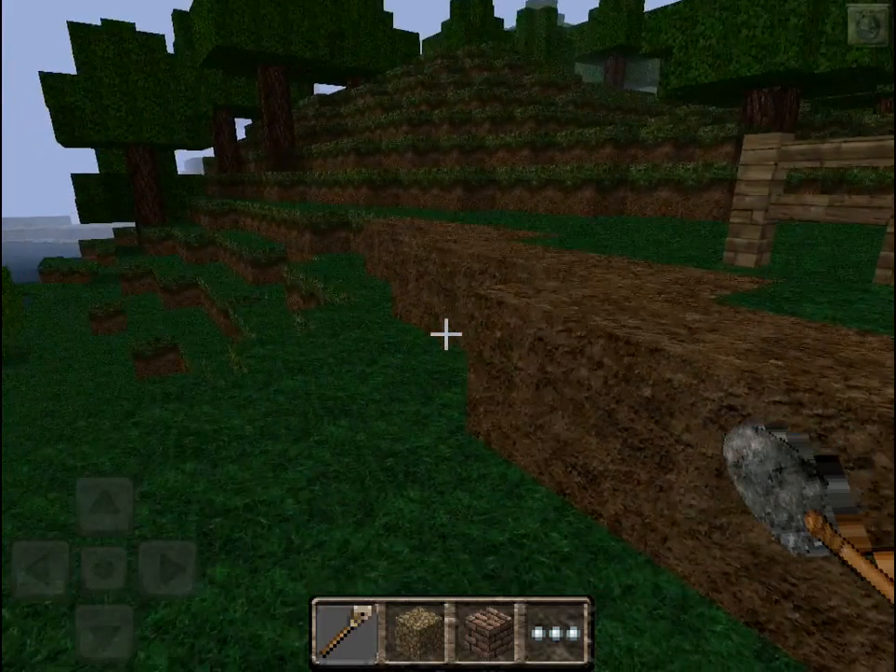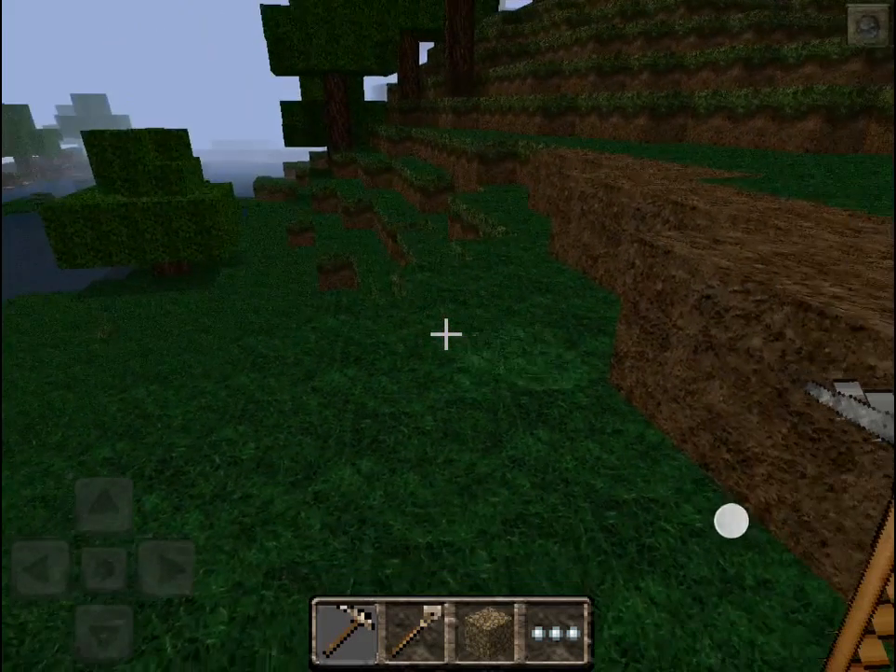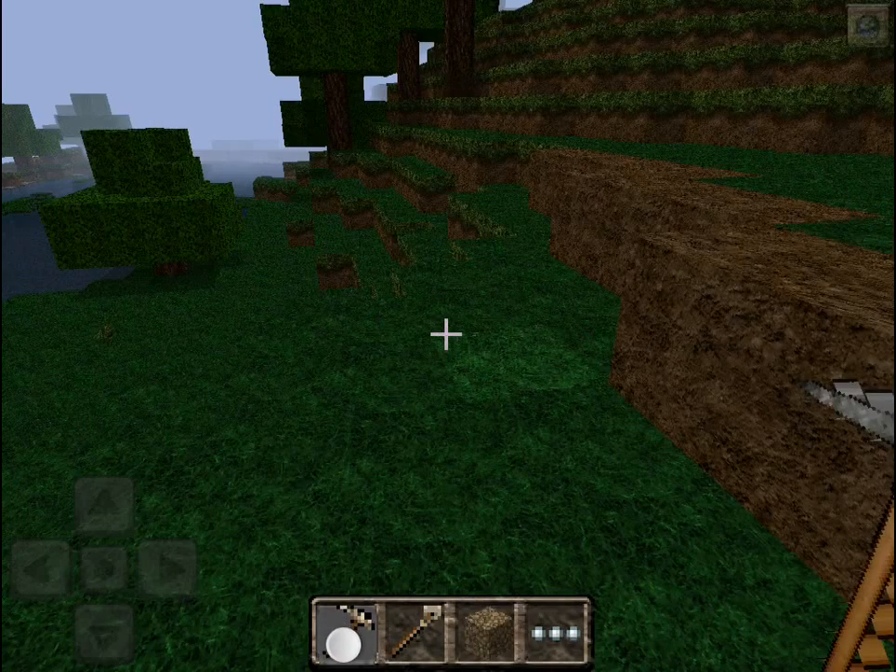So first of all I'm just going to start off with the tools. Here we have the Spade, Pickaxe, Axe, Shears and Sword and they look pretty cool. Very realistic — I can't drop on the floor in creative.